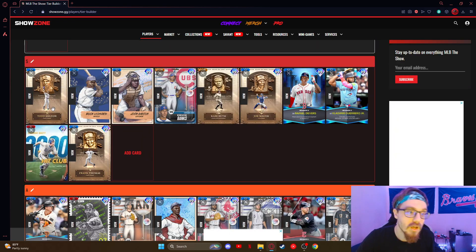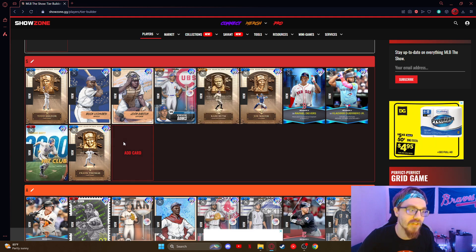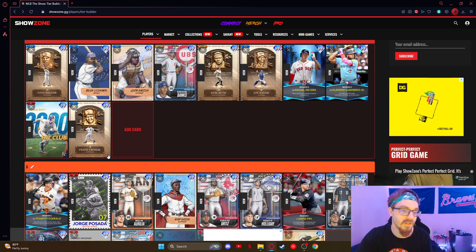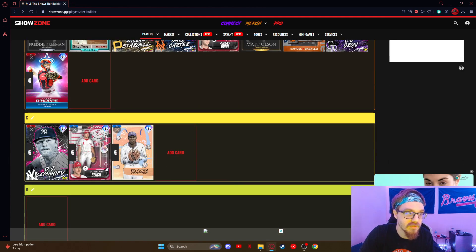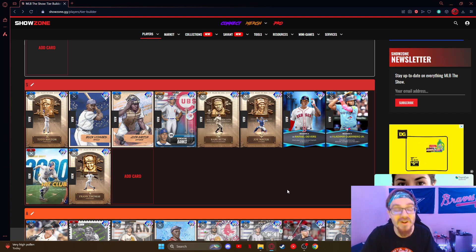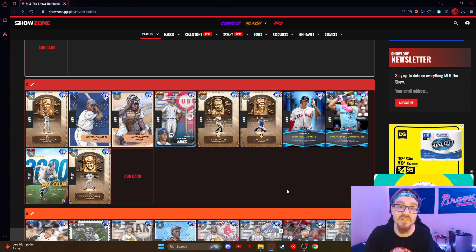S-tier guys: Todd, Buck, Josh, Ernie, Babe, Joe, Rafi, Vladi, George, and Frank — those are the guys I would recommend using. There are so many options, so if you don't do good with one of them just try another. B-tier — solid. C and mid — you're probably never gonna use them. But yeah, that's gonna do it for this video. I appreciate you guys, let me know what else you want to see. Like, comment, and subscribe for more — we'll see you guys in the next video, peace.